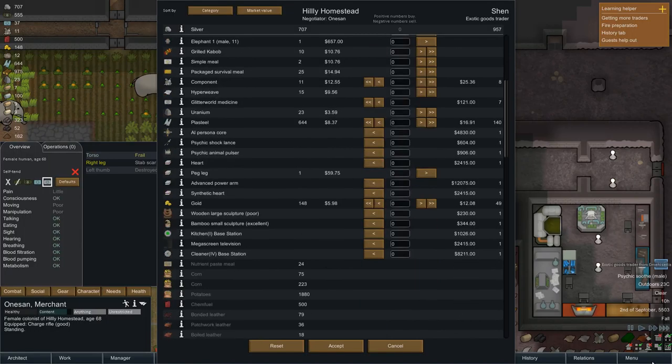What can we do here? So we can sell them back their own peg leg - that's quite funny. We'll do that. Oh, we've got some uranium - I didn't realise we had some uranium. Well, I don't really want that just yet anyway, so we can get rid of that.